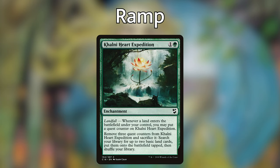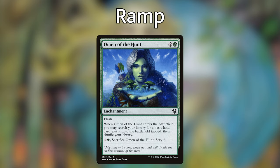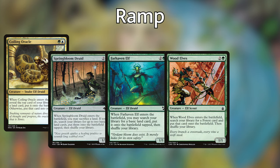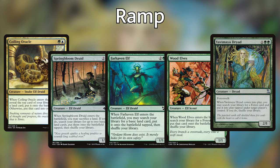Next we're playing some enchantments. Colony Heart Expedition: whenever a land enters the battlefield under our control, we put a quest counter on it. With Yarrick, it triggers twice so we can accelerate it quicker. We can then remove three counters and sacrifice it to find two basic lands. We're also playing Omen of the Hunt, which is super cool at instant speed — when it enters, we search for a basic land and put it into play, and we can pay two and green to sacrifice it to scry two. For creature ramp we have Elvish Mystic, Selvala, and Arboreal Grazer — Arboreal Grazer gets good with Yarrick, putting two lands into play. Then Coiling Oracle, Springbloom Druid, Farhaven Elf, Wood Elves, and Yavimaya Druid, all of which pull lands from our library into play. Springbloom Druid is basically Skyshroud Claim on a stick, which gets really good with Yarrick letting us get four lands into play at the cost of two.